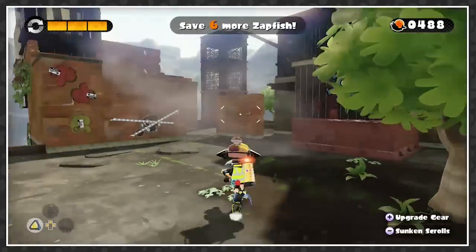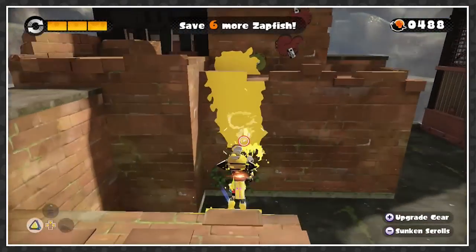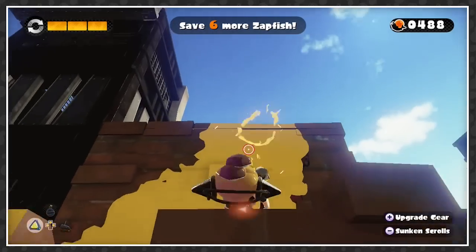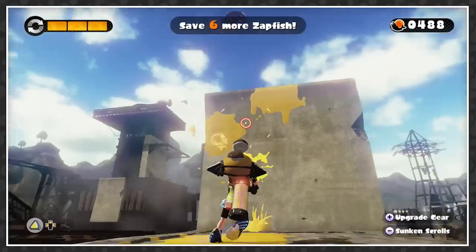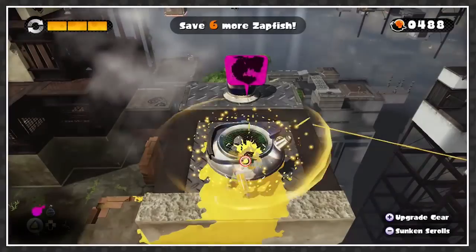In this area we need to save 6 of these Zapfish, so it should be a very quick run for us to get through. It shouldn't be too difficult at all. So first off, let's come up here and go through the first portal. Very nice.